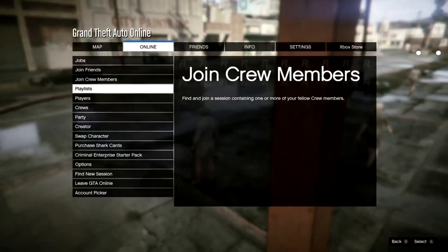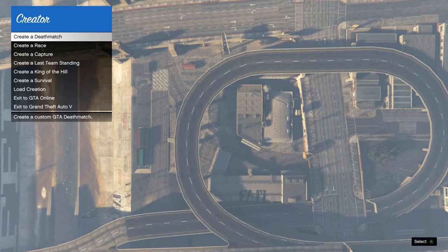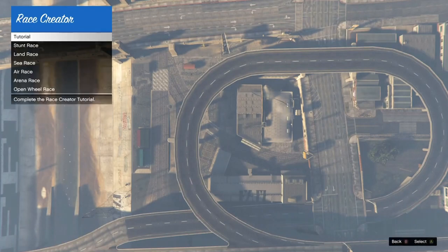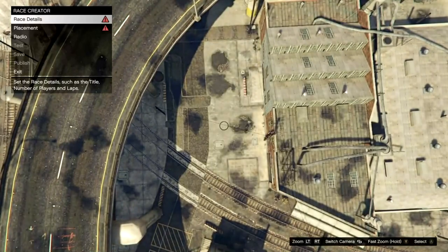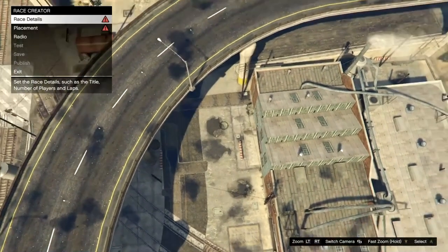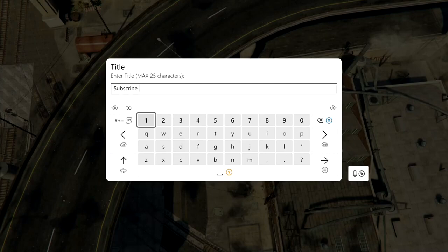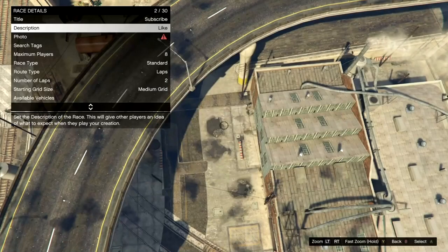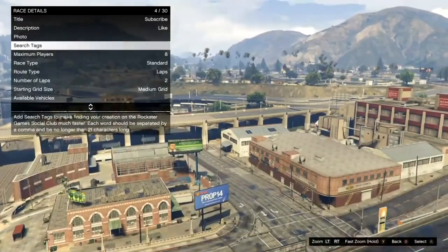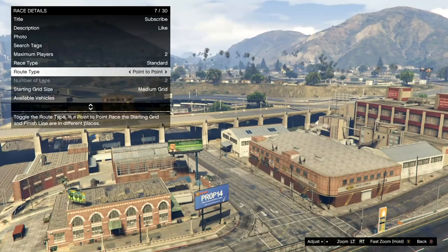Once you've spawned in, go to online, then creator, press A twice, and you will load up into the sky. Go to create a race, scroll down until you see land race — it's the third one. It will take you back out to the clouds and into race details. Go to race details, write anything as the title, put anything in the description, choose any photo, set maximum players to two, race type to standard, and route type to point to point.